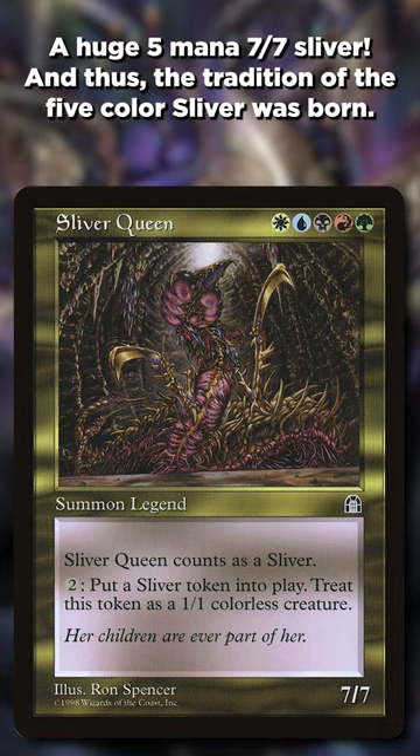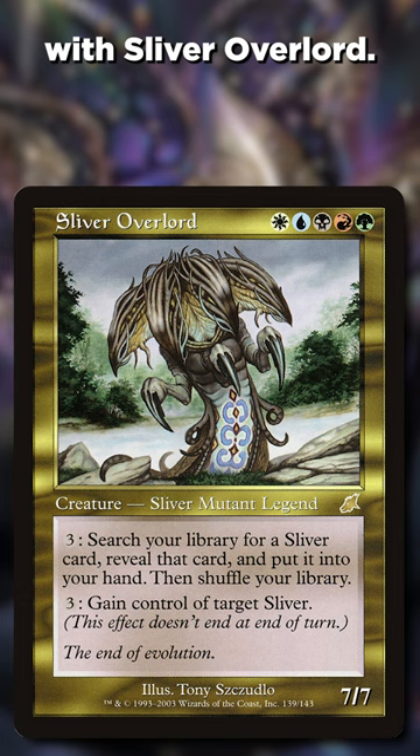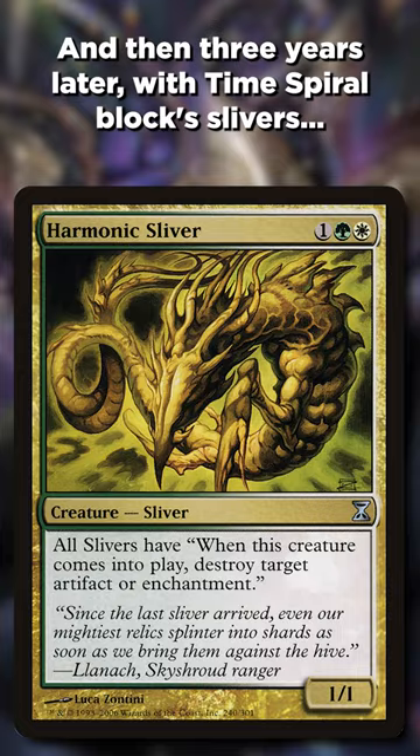We saw it again 5 years later, when Slivers returned in Legions and Scourge with Sliver Overlord. It let you find whatever Sliver you needed, or take theirs. And then 3 years later, with Time Spiral Block Slivers, we got Sliver Legion — Coat of Arms for Slivers.